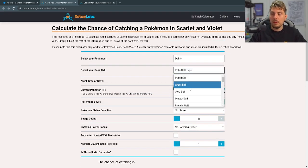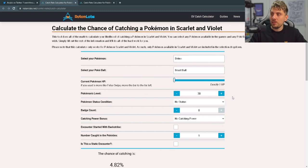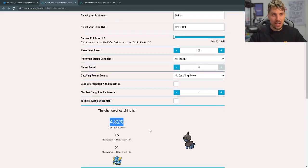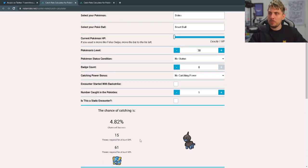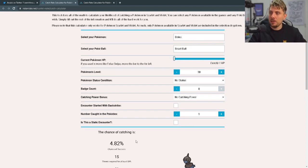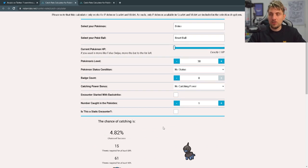But if you want to get it in something more exotic — like a Beast Ball, the worst catch rate in the entire game — if we change to a Beast Ball, you'll be able to see what the odds are. You're going to have a 4% chance, taking roughly 61 attempts, to get a roughly 95% chance of catching it after 61 throws. So you're going to want to save in front of it, obviously, because you're only going to get one Beast Ball, or if you're lucky, a couple of them — you don't want to waste them.